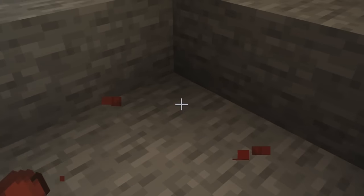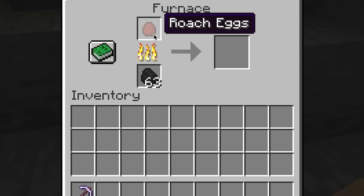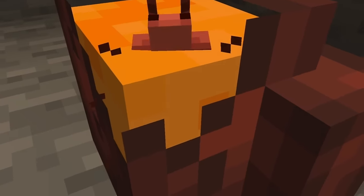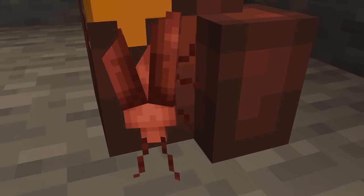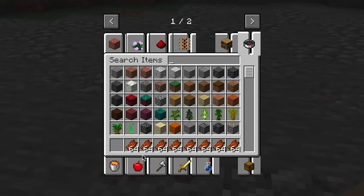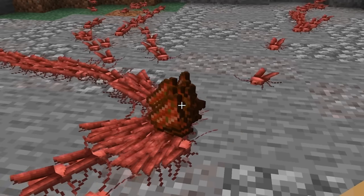They come from these roach eggs which you can break and cook in a furnace to get roach omelettes. If you don't break them, they'll hatch into baby roaches. These little guys love rotten flesh — the more you leave on the ground, the more the roaches will come.